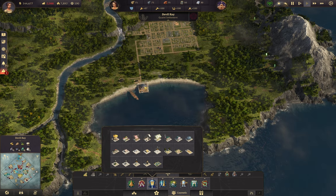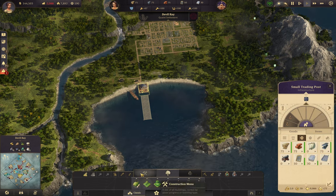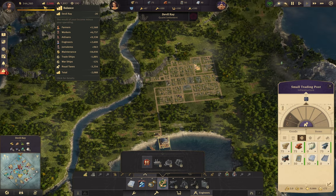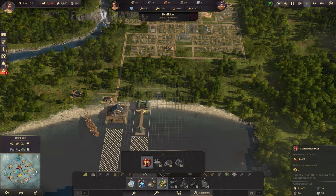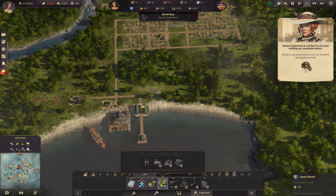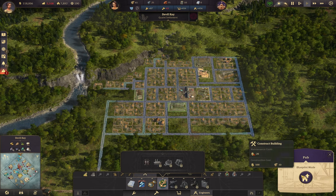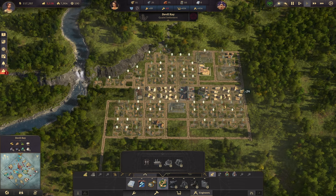I'm going to need my commuter pier — where are you? You are in the regular building — you are in artists or engineers. Already. Alright, you're just going to be here for now. What a revolutionary way to resolve unemployment. Connect it with the road, and now our workforce is joined. So we need this first, this second. Let's get some workforce.